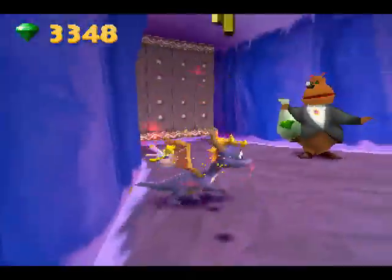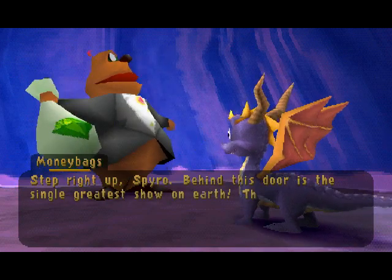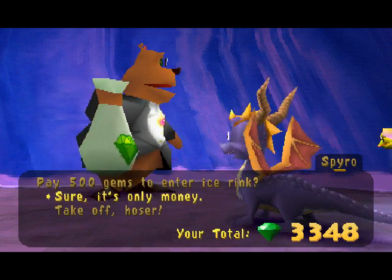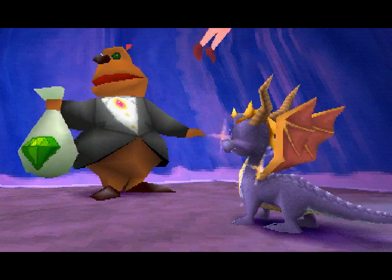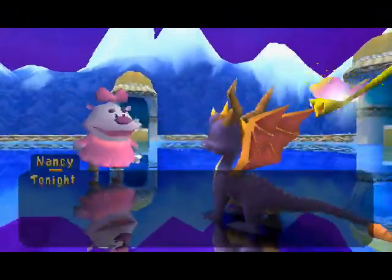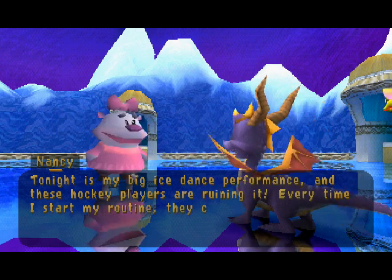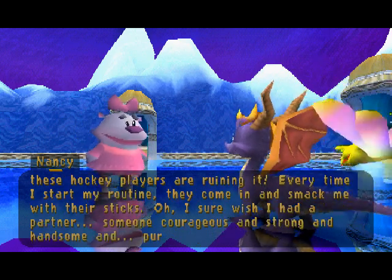Alright, we're going to go this way first. Step right up, Spyro. Behind this door is the single greatest show on Earth. That's right — ice dancing. Ice step... 500 gems? I just got them back. And now, for one of the funniest missions ever. Tonight is my big ice dance performance, and these hacky players are ruining it. Every time I start my routine, they come in and smack me with their sticks. I sure wish I had a partner — someone courageous and strong and handsome and purple who breathes fire.